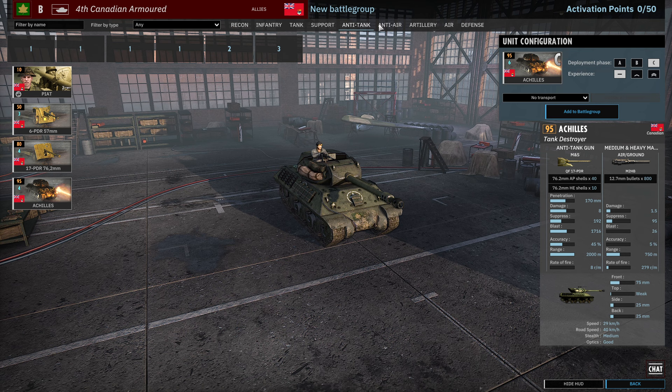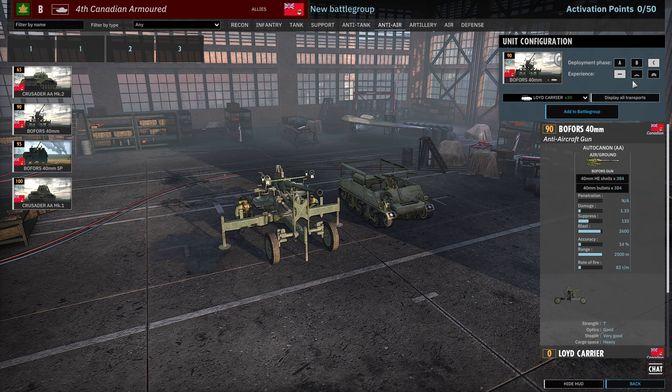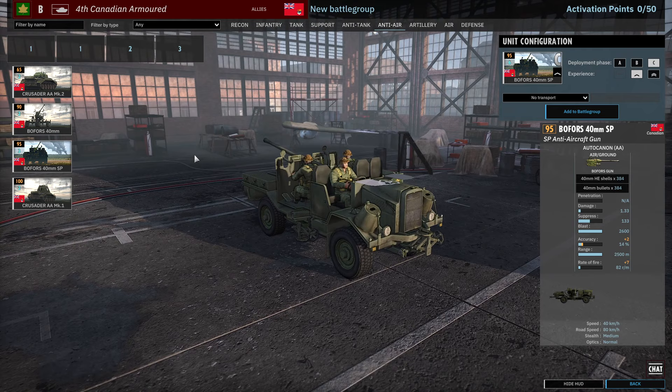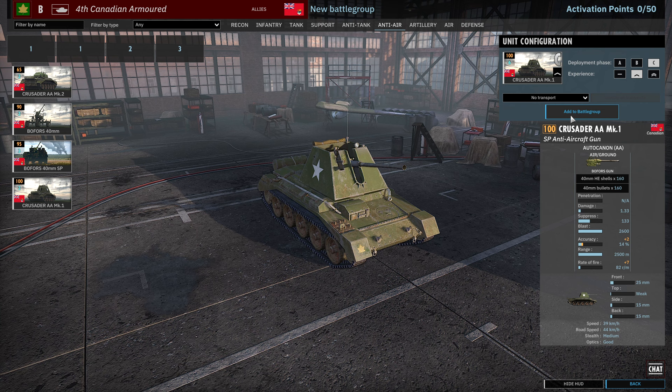Moving on to anti-air. We have 3, 6, 9 availability for the Crusader AA Mark II — two cards. Bofors 40mm can be brought in with a Shurimi, 3, 6, 9 availability, and there are three cards of Bofors 40mm on trucks with 2, 4, 6 availability. There are also Crusader AA Mark Is, both on the Crusader armoured hull, with 3, 6, 9 availability on those.